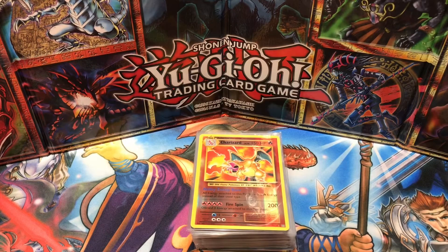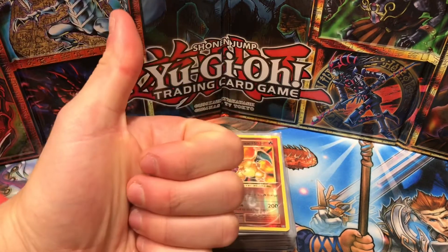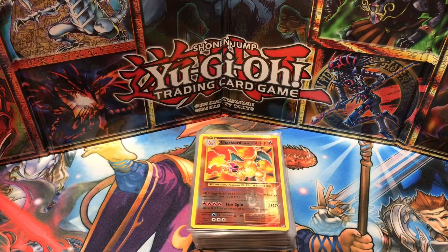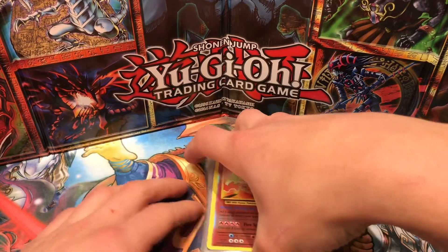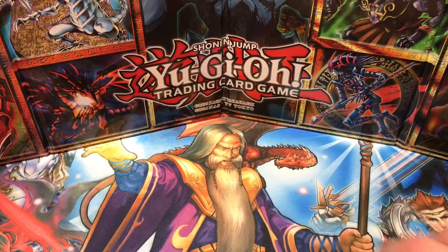We have some Yu-Gi-Oh and some Pokémon — well, only the one Pokémon card. You can see a Charizard in front of us. I hope you enjoy this video guys; if you do, please smash that thumbs up button. Subscribe if you're new to my channel — Casual Yugi Stuff. I do PSA reviews, pack openings, deck profiles, mail days, everything Yu-Gi-Oh and trading card related. Thanks so much, and without further ado let me crack into the video and show you what cards we'll be submitting to PSA tomorrow.